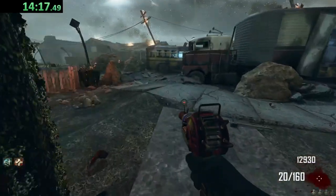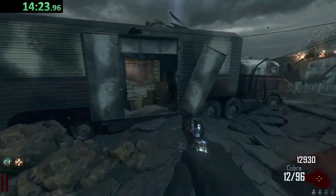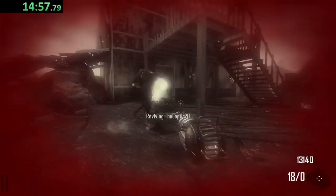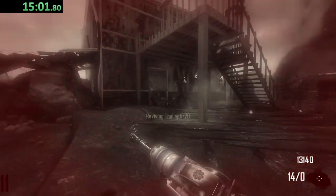The Ray Gun is just going to do the same amount of damage regardless at higher rounds, so it's not necessary to Pack-a-Punch it. We can just hold off until we run out of ammo. But the Python — that isn't necessary to Pack-a-Punch either. Oh my god, I was not paying attention — I got too cocky. We're going to have to pull out the Ray Gun for this.